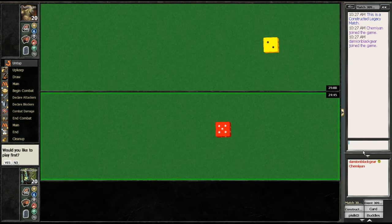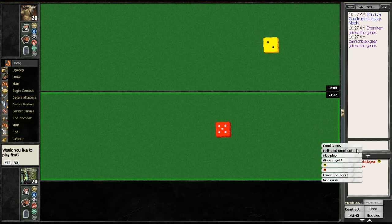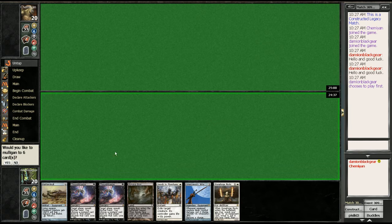And we're back. Looks like we won the die roll — we'd like to play first. This hand is not good. We have one coming-into-play tapped land, so we are going to mulligan this.